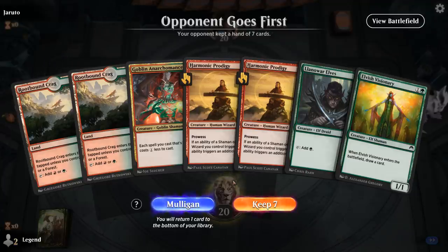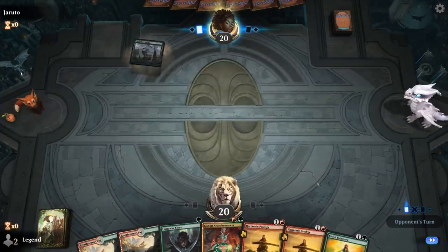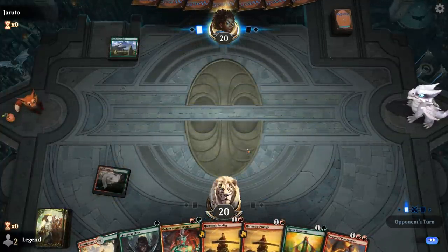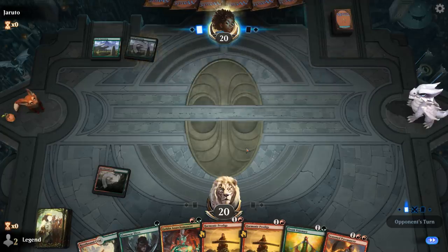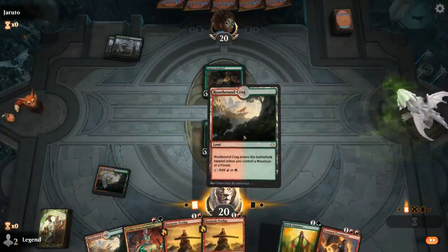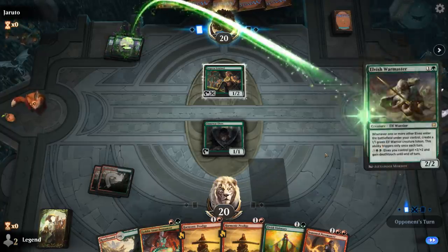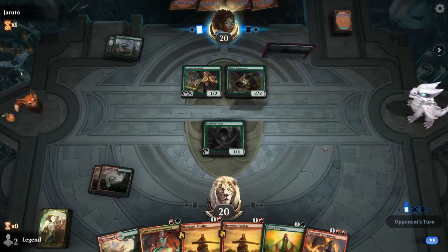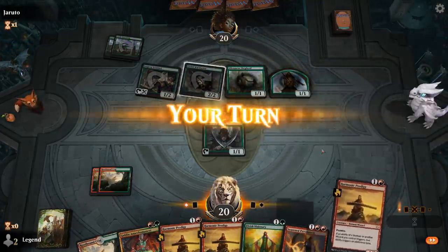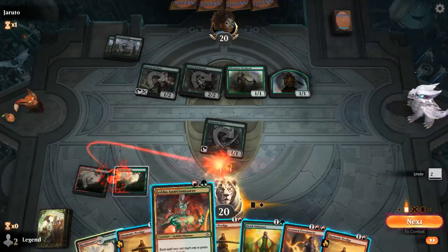We're on the draw. Our hand has a lot of potential. Sadly, double Rootbound Crag coming into play tapped is going to slow us down — I think we still keep and hope to get an untapped land. Opponent's not off to a blazing start either. Another Rootbound Crag joins our hand — so it's double Rootbound Crag against double Castle Garenbrig, it's only fair. It's our opponent on Mono-Green Elves — a true tribal matchup. We can go Anarchomancer into Harmonic Prodigy, and next turn we get to do some fun things.